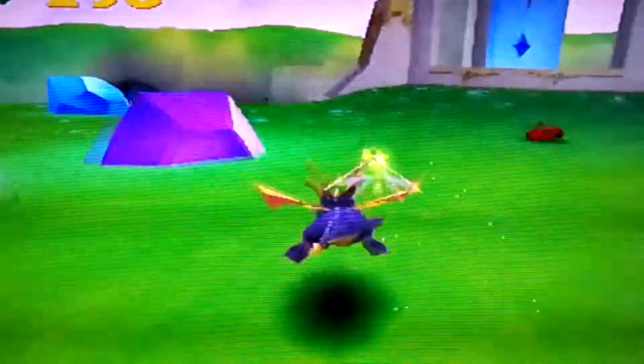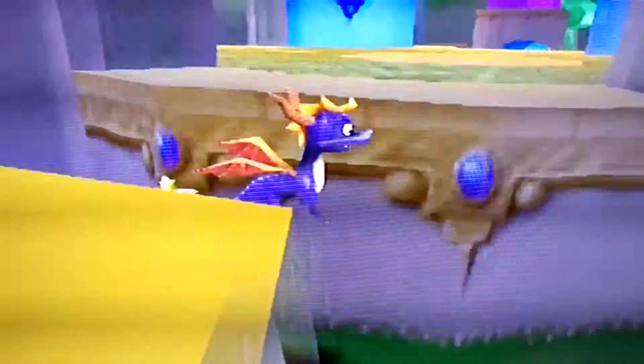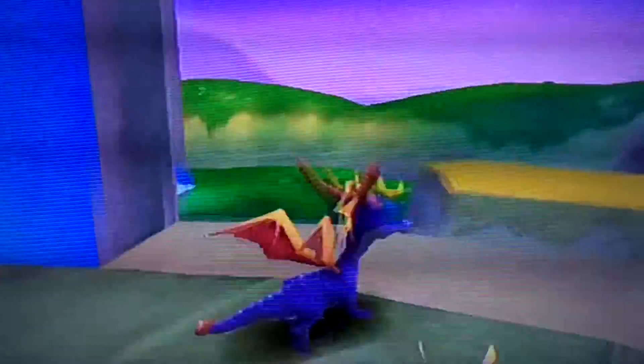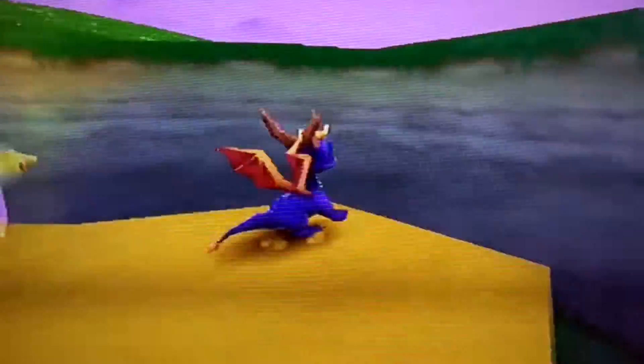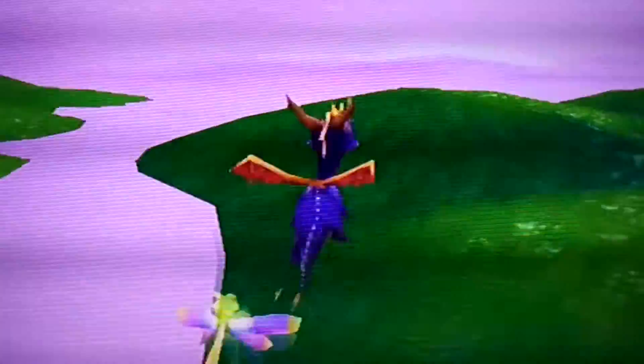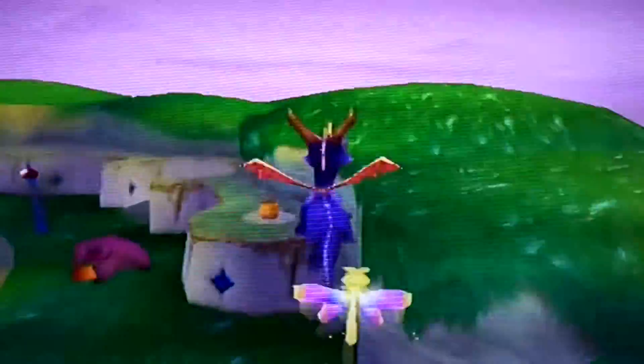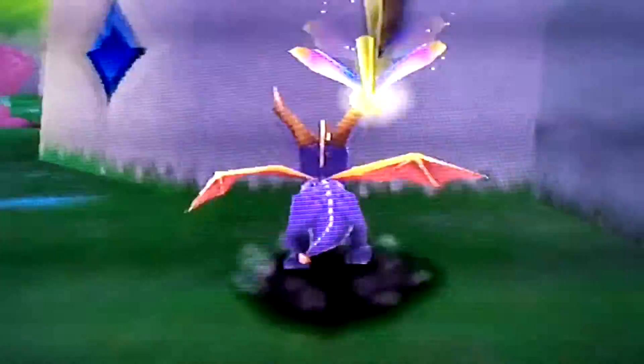If you want to learn the double jump, start with something simple. This is actually the best spot to learn from — you can make that jump with the double jump really easily. Once you're up here, literally the whole world is your oyster. You can go out of bounds — you're not meant to be up here. You can go to areas you don't normally reach, explore a lot more. So you'll have a lot more fun with it. Learn the double jump glitch, have fun with it.